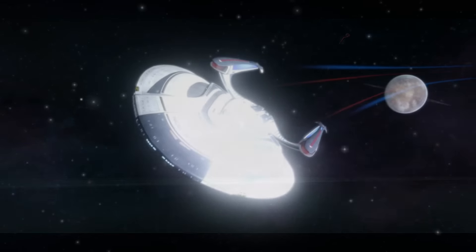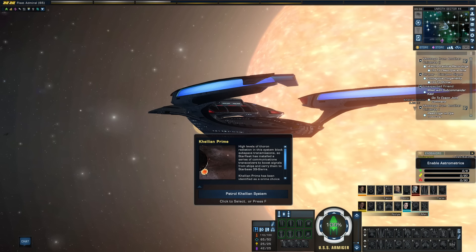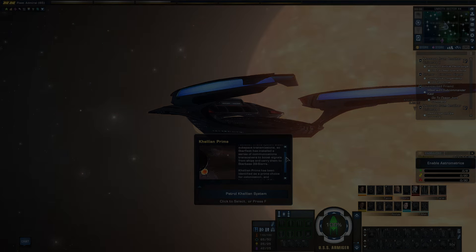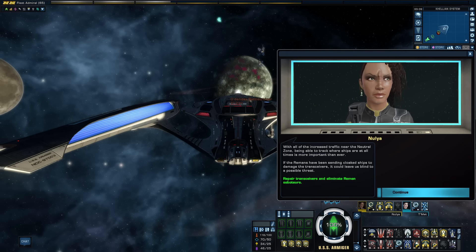The next stop is the Kellian system, which is flooded with Thoron radiation. This blocks subspace comms through the area, so a series of transceivers carry communications back to Starbase 39 like old-fashioned telephone wires. Despite this, Kellian Prime is habitable and is earmarked for future viability tests. Appropriately tuning our metaphasic shielding, we enter the system.